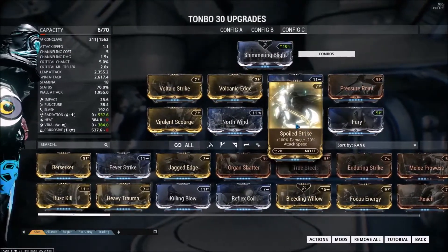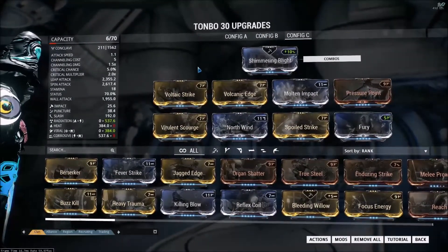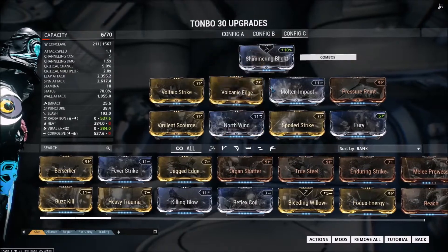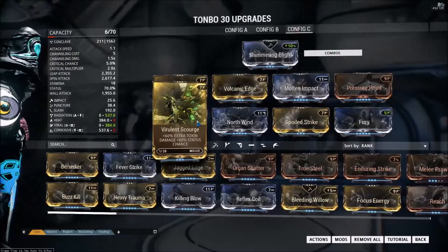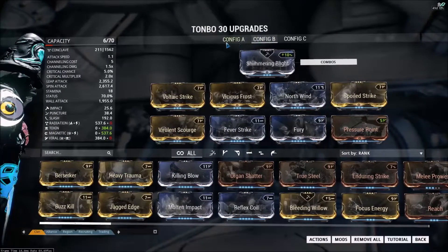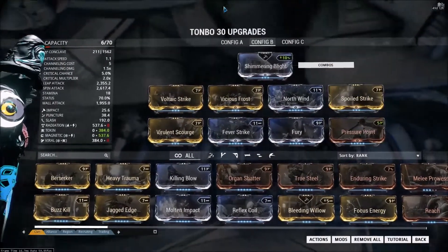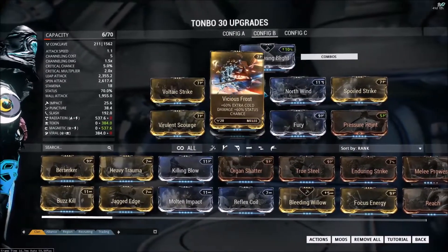This is a theme I went through in all three builds. I basically used three of the dual status chance elemental damage mods, as well as two of the regular 90% elemental damage mods. I feel like this particular weapon, with a 25% status chance base, didn't really need the fourth dual stat mod — I felt it was kind of a waste. So I have three dual stat mods and two pure damage mods to get that little extra buff in damage.